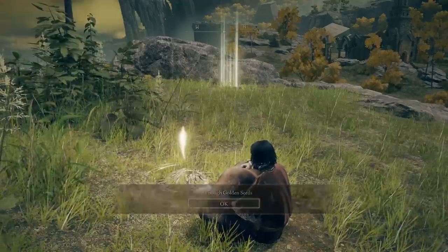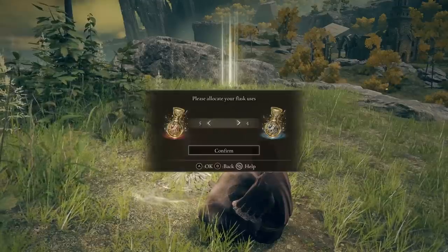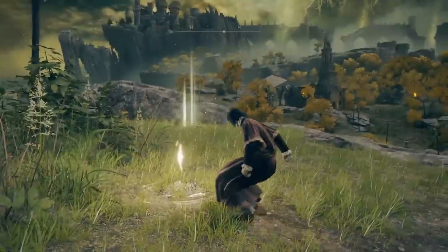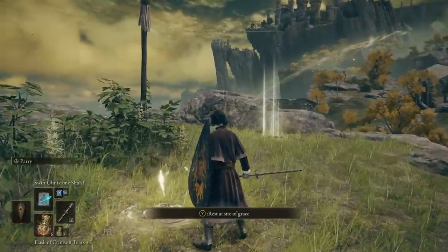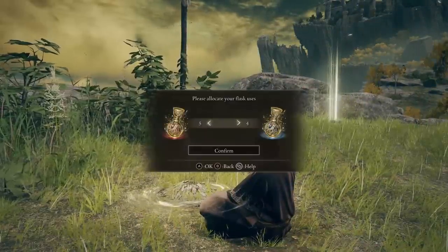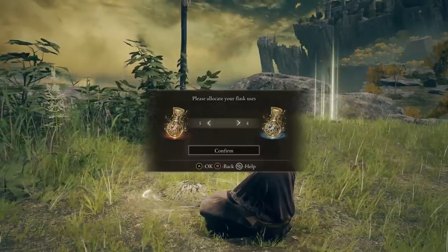The key is finding the two items. Today I want to go over both items you're looking for and where every single one of the Golden Seeds and the Sacred Tears are in the Limgrave area, so you can essentially leave the starter zone with a massively powerful flask that will give you the best chance as you progress through the first major bosses and into the next areas.